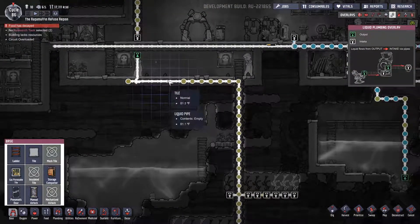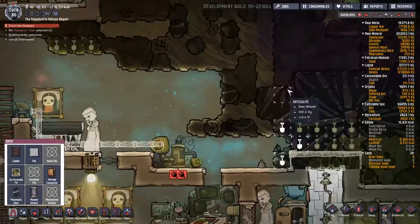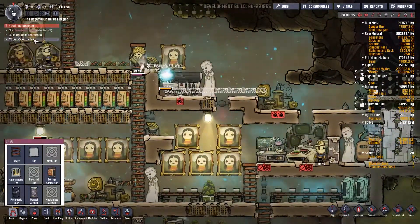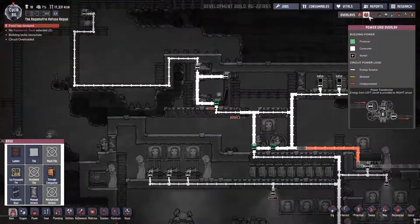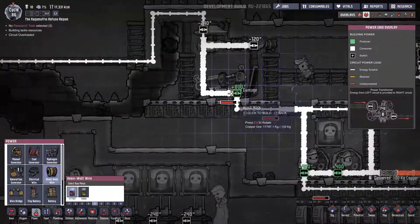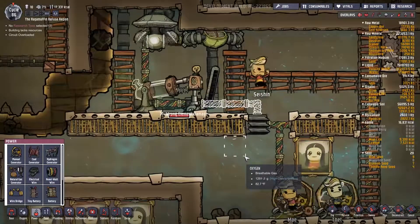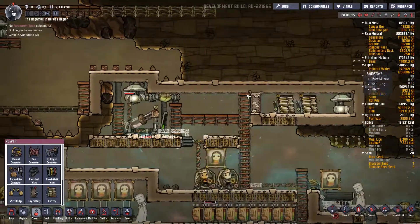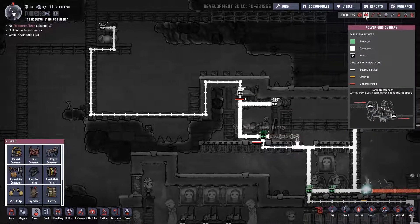What is this? Building lacks resources — the cooking station, I get that. Circuits overloading — that is a problem. We have light circuits up here, we should fix that. Heavy watt wire to there, because that's not really a big deal at all. If we can use heavy watt wire, we should be using heavy watt wire basically anywhere we can.